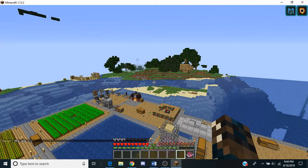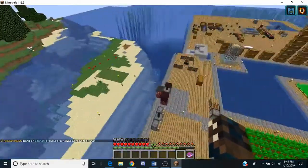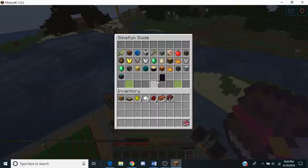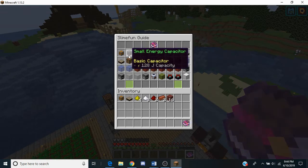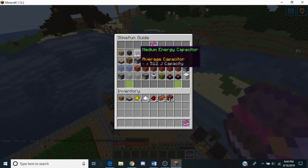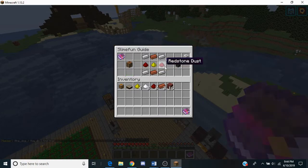Hello, hello everyone! This is LightShadow, and today we are going to be going over another one of my various machine guides. So this will be episode 2, and it's going to be on the next machine called the Small Energy Capacitor. We'll have this count for all capacitors, because they all basically do the same thing, except with higher amounts of capacity. So let's get straight into this.